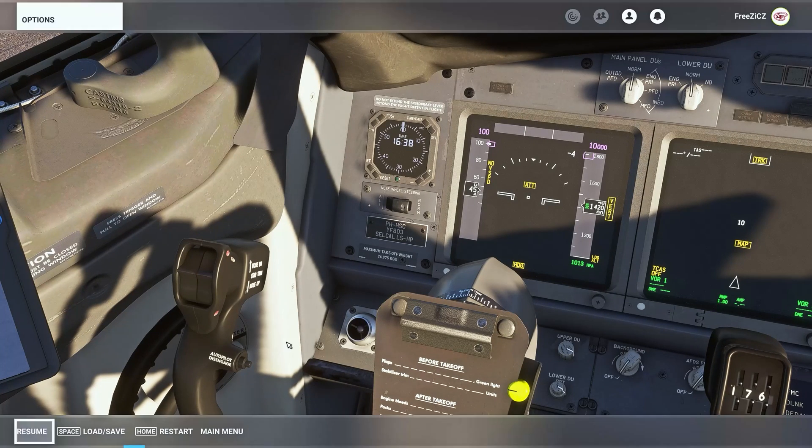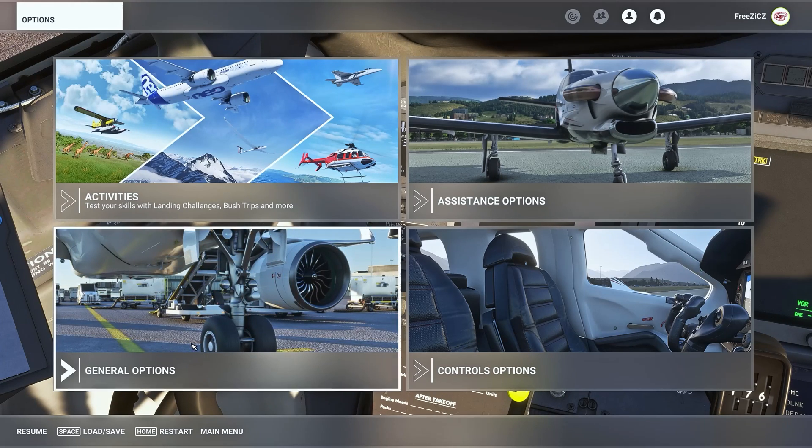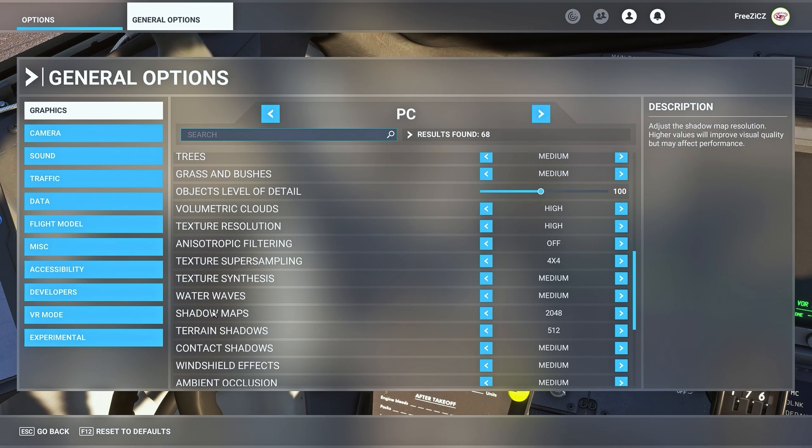If you go into your settings by pressing Escape from a scenario, or in the menu, go to General Options and click on the Graphics tab. When you scroll down a bit you should see Shadow Maps. It is set to the maximum allowed setting, which is 2K. If you try to go even further it goes back to the lowest setting — the sim only allows 2K shadows by default. We are going to bypass that by going into the CFG file and changing them to 4K ourselves.